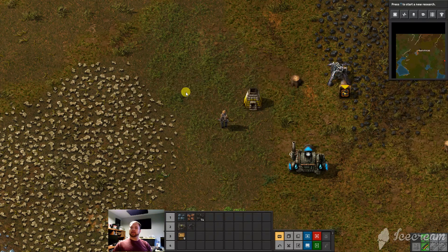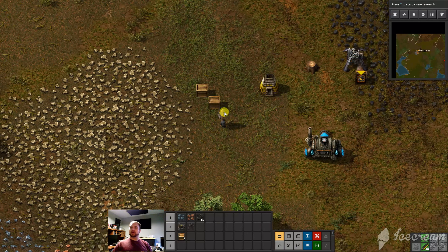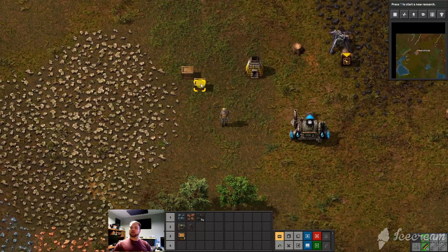If you have something in your hand and you want to put it away, press Q. So I grab the boxes, I'm done placing my two boxes, press Q, and that goes away back to just a normal cursor.